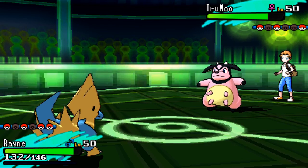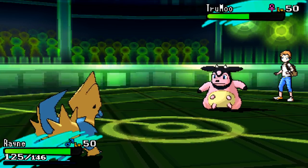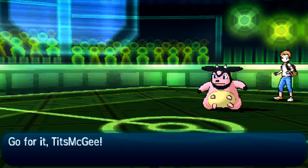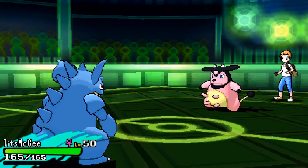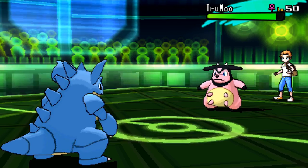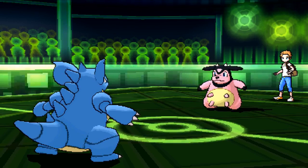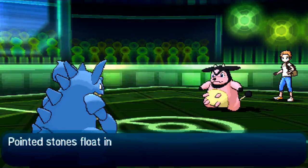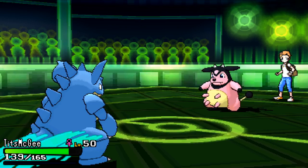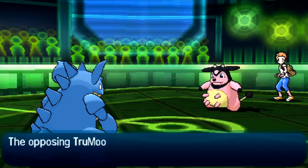He's gonna bring out the Miltank once again. I'm gonna go for the Volt Switch and bring out my girl Nidoqueen — the Queen is here. He's gonna go for Milk Drink, so he'll be back up to full health. I go for Stealth Rocks first, and then the following turn things get real. Nidoqueen needs to calm down. He goes for the Body Slam and Nidoqueen gets paralyzed — she is a pissed off Puerto Rican right now. He goes for another Body Slam and Nidoqueen did not enjoy that very much.